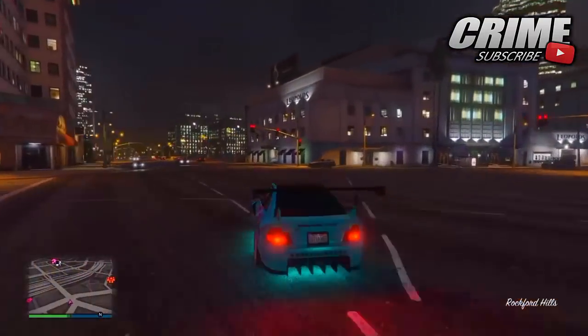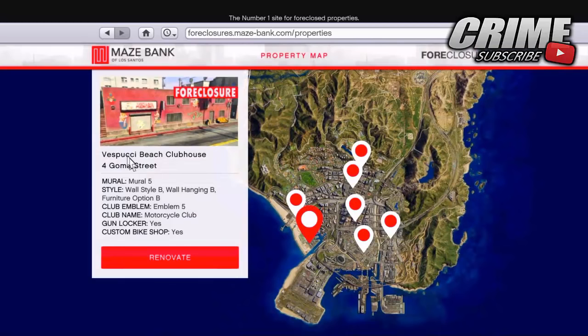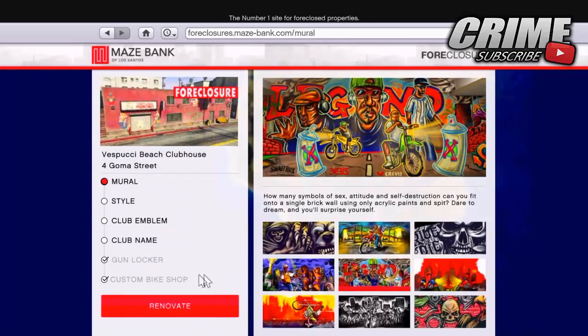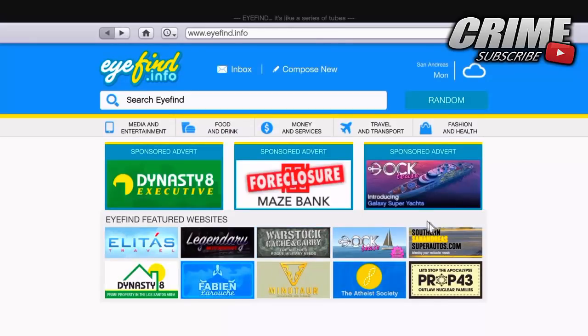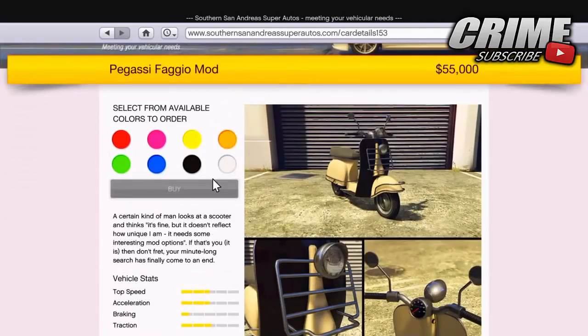Anyway guys, let's get straight into today's video. The requirement to do this money glitch: you need the clubhouse down at Festbucci Beach. This is the only clubhouse that's working with this money glitch, so make sure you have the clubhouse at Festbucci Beach with the custom bike shop inside of it.